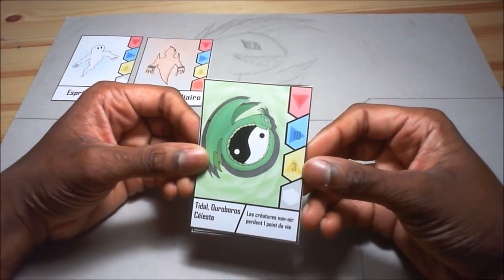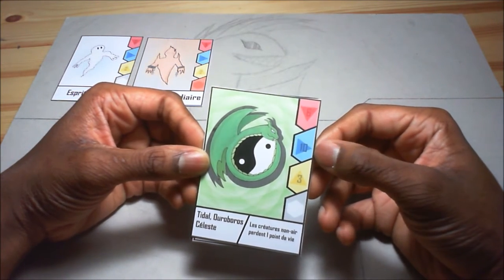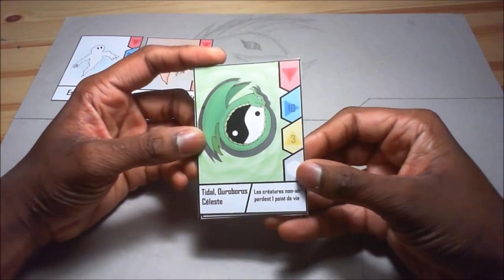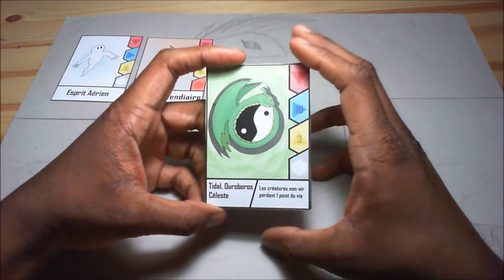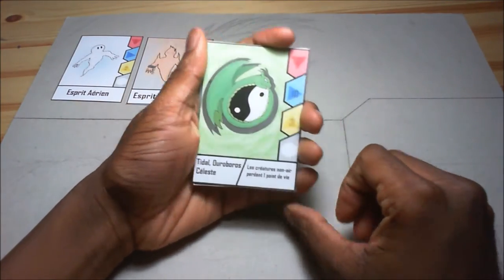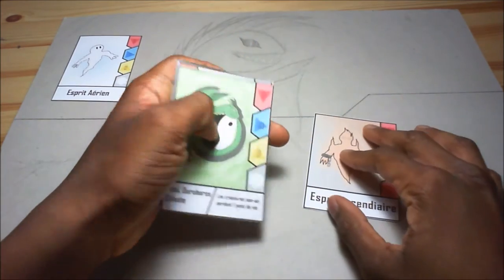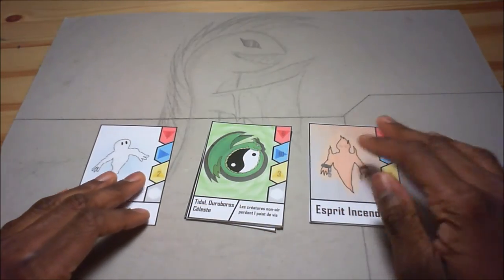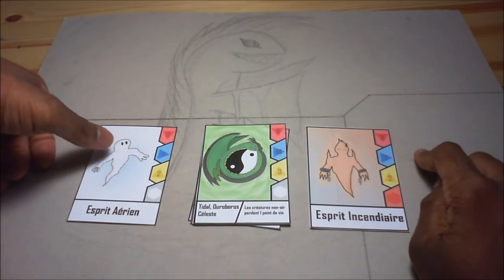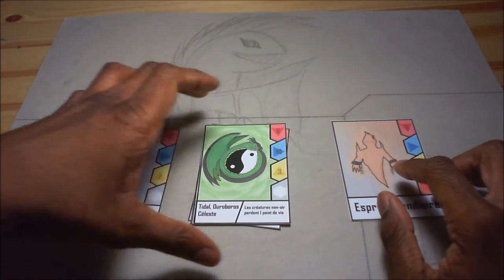It's a 6-10, level 3, and it's the card with the highest attack in the game - which is 10 - so in two hits you win the game. But it's a pretty weak creature, so that's how I decided to balance it. Its effect reads: non-air creatures lose one life point. So the Fire Spirit will lose one health, going to two, while the Air Spirit stays on three. This effect applies to both your and your opponent's cards.